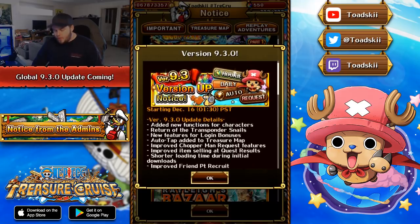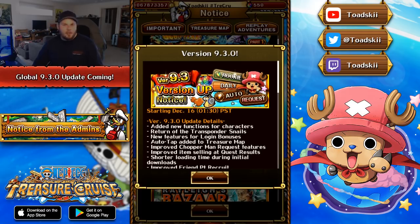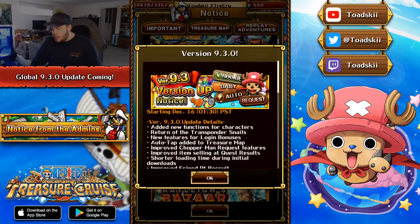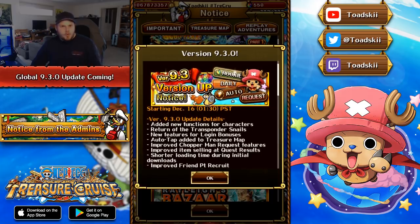The next thing says improved friend point recruit. On JP, they also have this update where there is a brand new friend point banner — it enables you to pull fortnite characters and coliseum units from the friend point pool, like coliseum Kid who was added to that pool. So you could literally spend your friend points there and get copies of different characters. Some of the characters there were actually pretty decent, so that really helps out newer players.